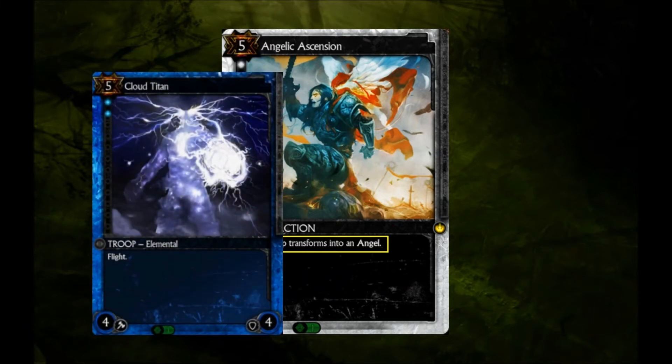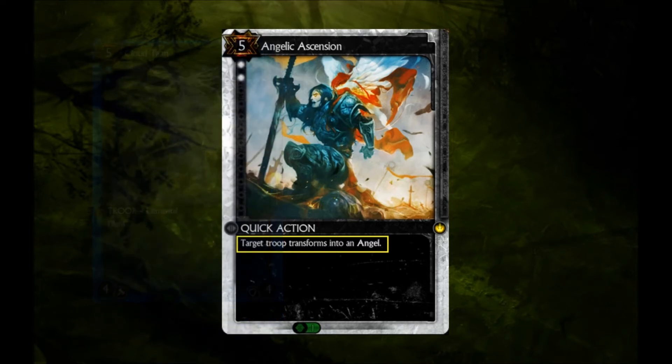Conversely, you could just play a Cloud Titan and then have a 4-4 flyer without the sacrifice. Because Angelic Ascension is a quick action, one use could be as a combat trick to play on one of your early troops after it's blocked. However, this gives the Ascension only a minor window of opportunity, and one that's blatantly telegraphed. Holding 5 resources open and expecting your opponent to block a piddly 1-1 or 2-1 with a target of value is very unlikely.